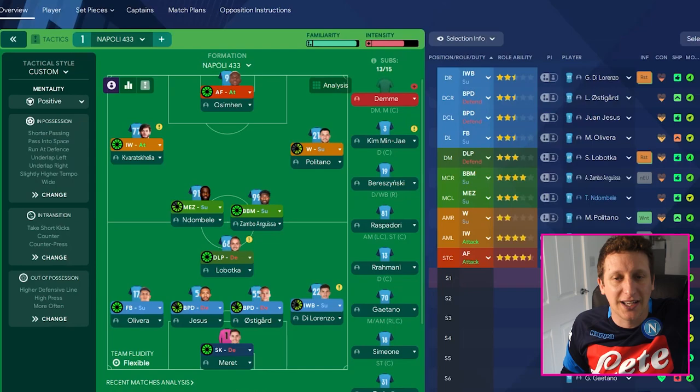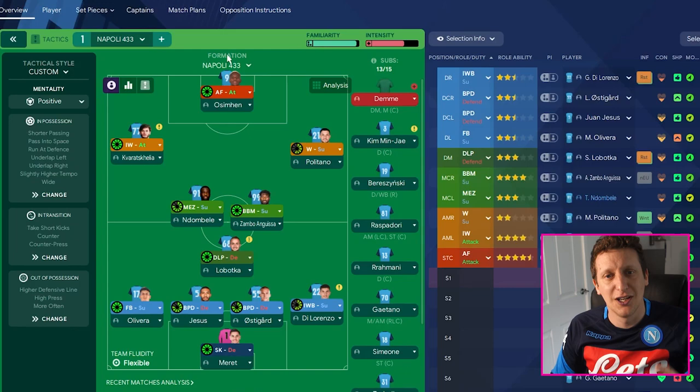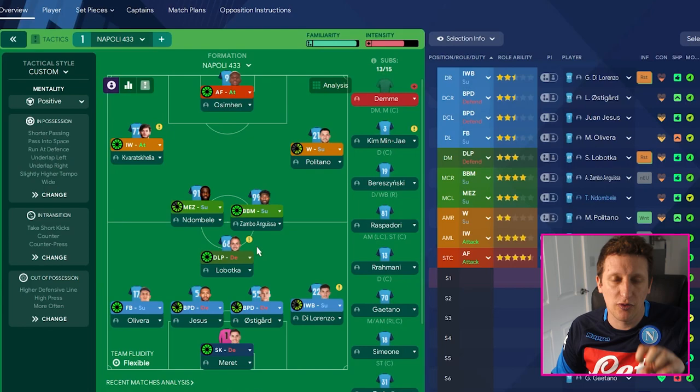By sucking the play to one side with Di Lorenzo and Lobotka making good runs into the middle and final third, that leaves Kvaratskhelia free on the left in a 1v1 situation - which is what we want as much as possible. They also sometimes encourage the left center-half to get involved, leaving a defender isolated 1v1 with Osimhen. He is absolutely fantastic in the box - 16 heading, 15 jumping reach, six foot one - a real aerial threat.